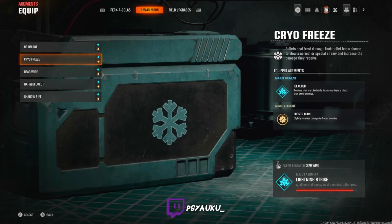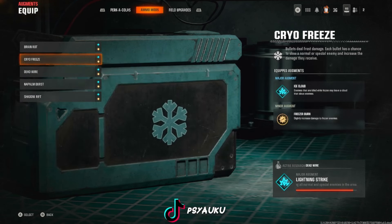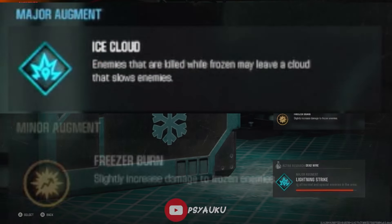Next on the list for our ammo mods is going to be, of course, Cryo Freeze. Cryo Freeze is a big game-changer. You can either run Ice Cloud or Freezer Burn — there are a lot of things you can run with Cryo Freeze that, regardless of your playstyle, would be amazing. As you can see in the video, for my major augment I run Ice Cloud, and for my minor augment I run Freezer Burn.